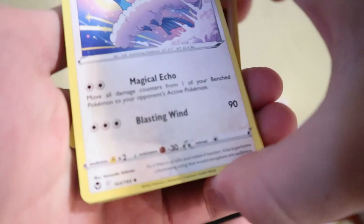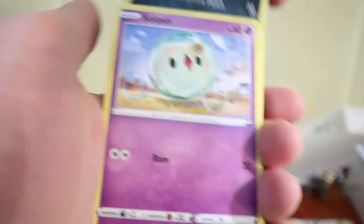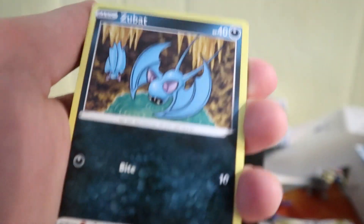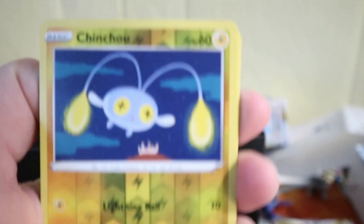So we got Brandon, Hiltaria, Lance, Croagunk, Solosis, Zubat, Elgyem, Foongus. Reverse Chinchao and a Delphox Regular Rare.